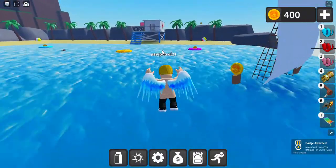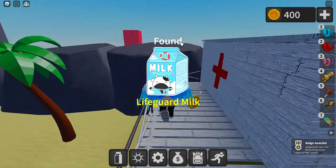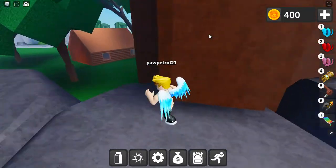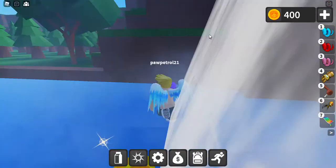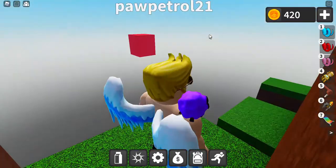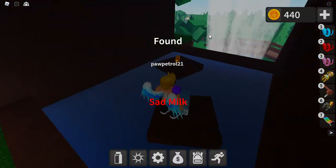There might be something in the medical thing. Lifeguard. Lifeguard milk. Where's that red box? That's milk. How do I get up there? There has to be something. I'm going to have to climb. That was scary. What milk is this? Sad milk.